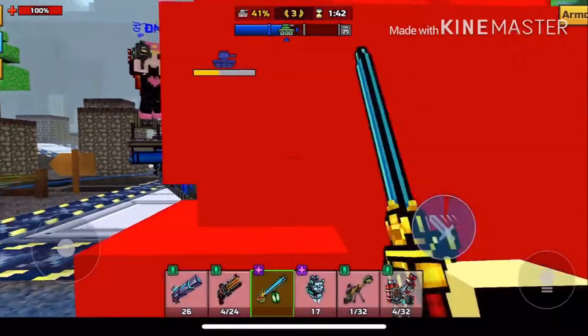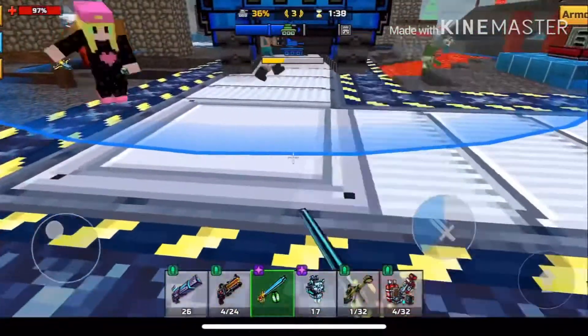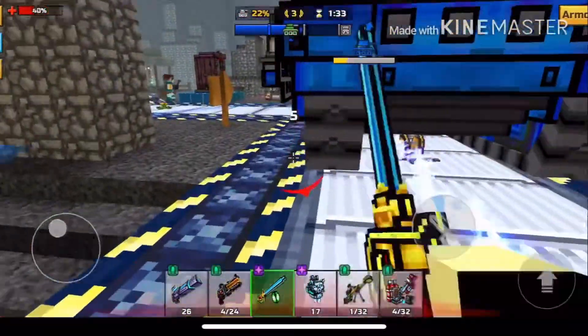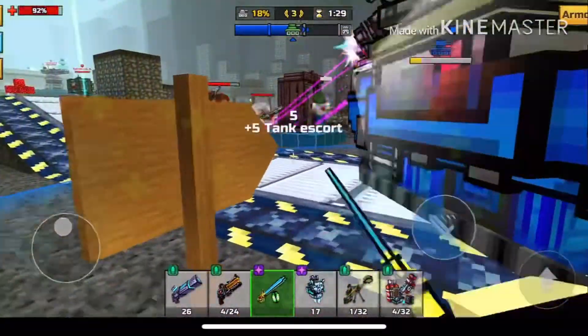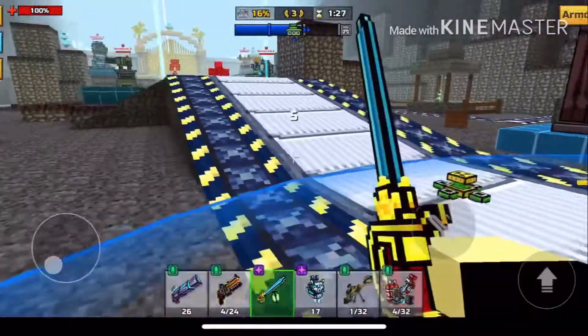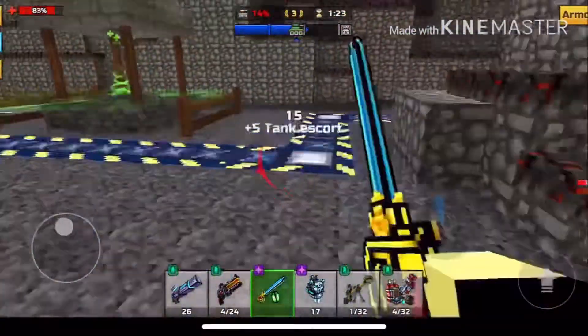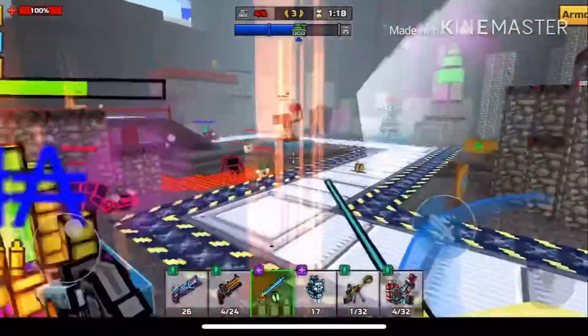I'm distracting the cryo-freezer so that my team can go forward. Because once we're far enough forward, it can't hit me there — I just got to get forward. That's all you have to do. So we just go forward from there, and here we are up here now. Now it's just a straight shot from here.